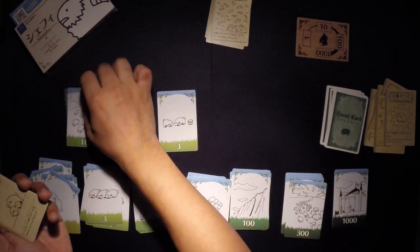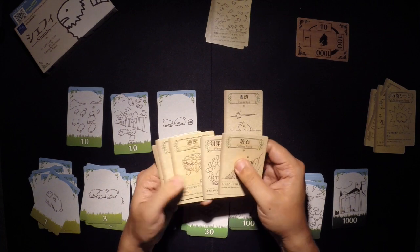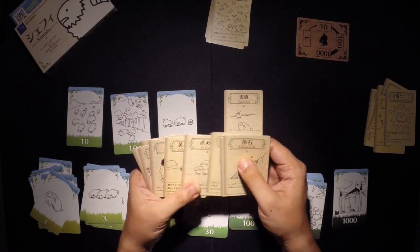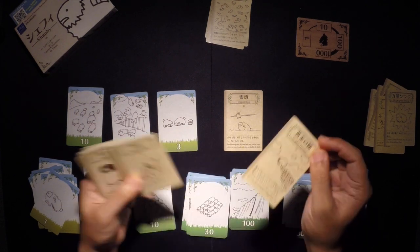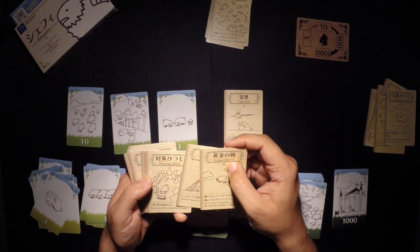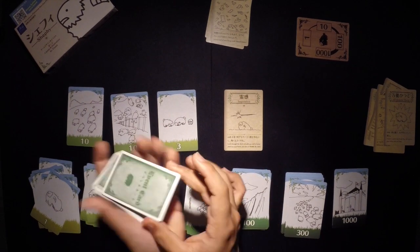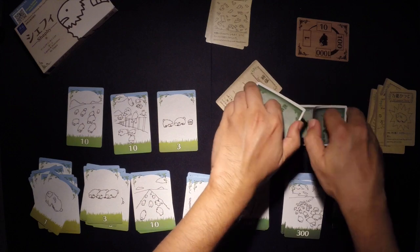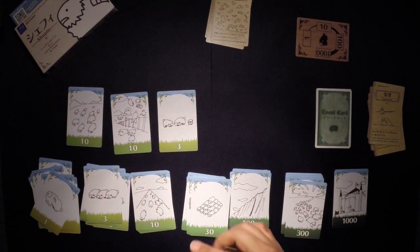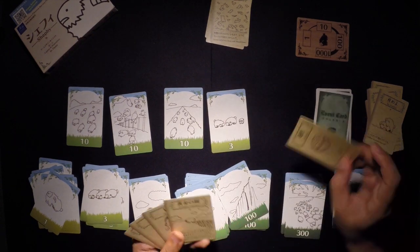I'm going to duplicate this 10 with Be Fruitful. Then I'm going to find some Inspiration — look through my deck for a card. I'm looking for Golden Hooves but can't find it. I'll use Be Fruitful again to copy one of my tens. I now have 33 sheep — it's going to be great, I hope.